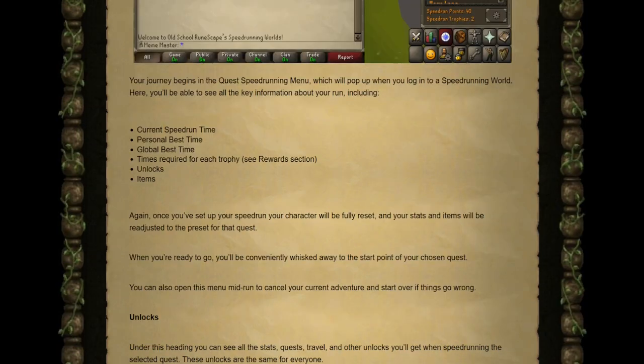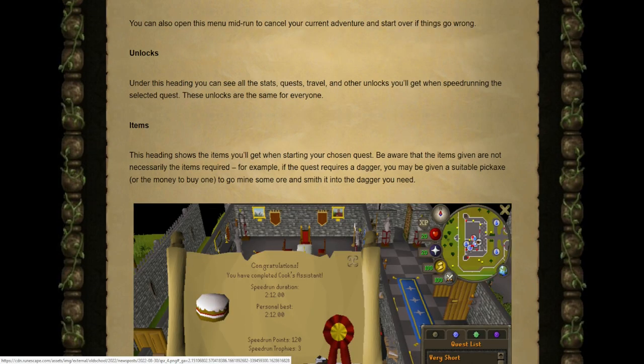This is also the menu you'll use to set up which speedrun you want to complete. As soon as you select which quest you want to start, all of your stats and character will be fully reset and adjusted to the preset for that quest, and you'll be teleported straight to the quest starting location. If things go wrong during a speedrun attempt you can re-open that menu to cancel and restart. Clicking the item banner within the menu shows the items you'll receive — though be aware that items given are not necessarily items required. For example, if the quest requires a dagger you may be given a pickaxe or money to buy one, and you might have to mine and smith it into a dagger yourself.